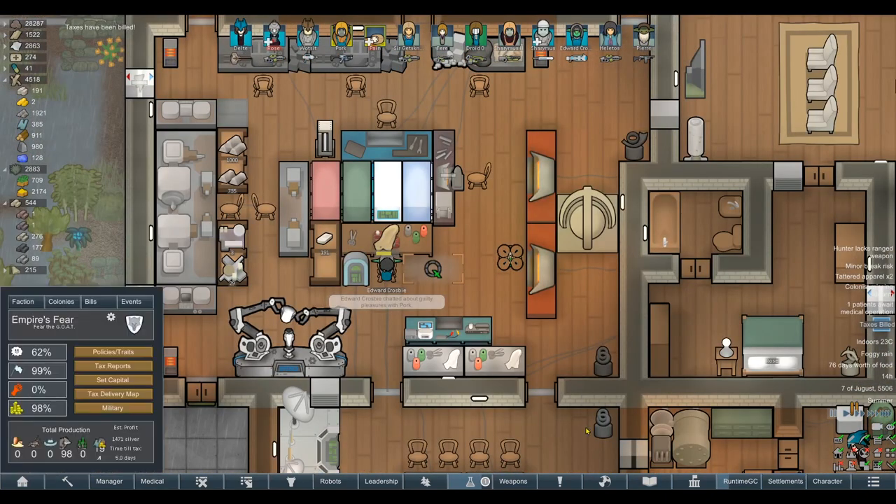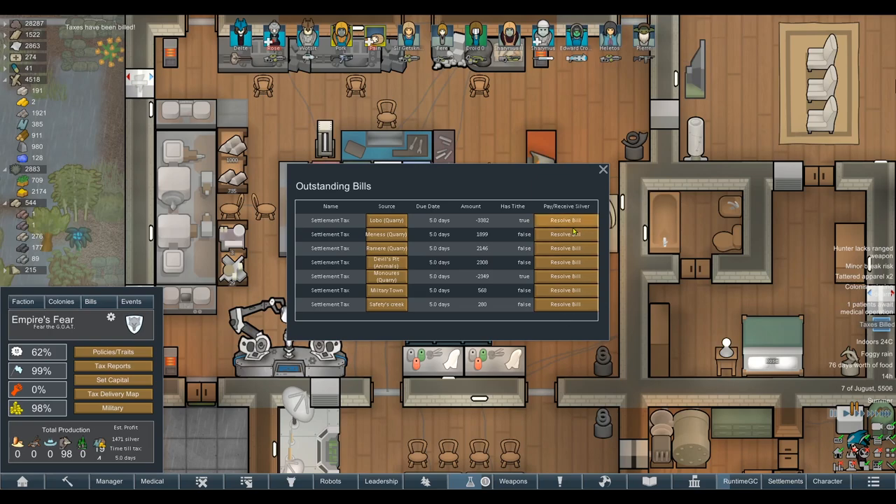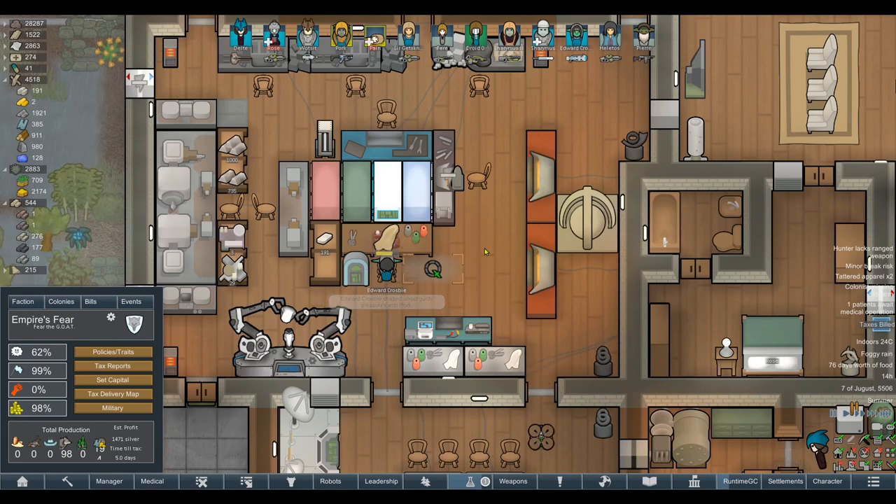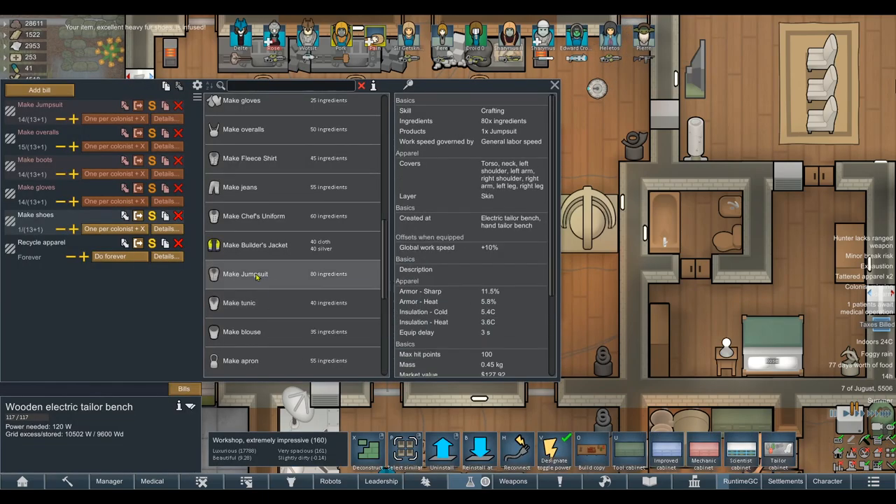Hopefully we'll be able to meet that exotic trade good caravan here. What do you think about getting the silver, waiting for the caravan to turn up, then seeing if there's anything worth buying, then resolving the bills afterwards? It would suck if we resolve these bills and then are like 500 gold short of being able to get cataphrased armor or something like that.